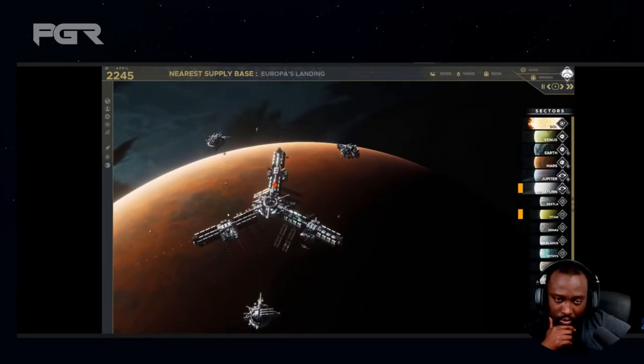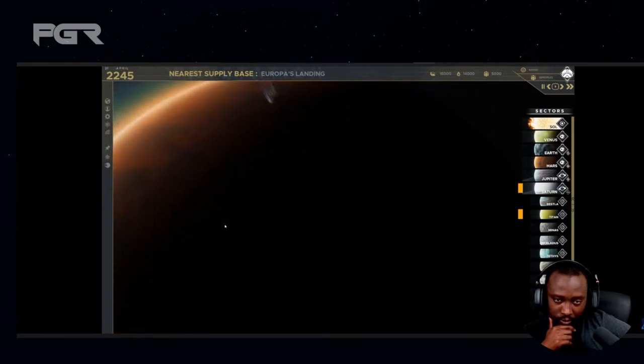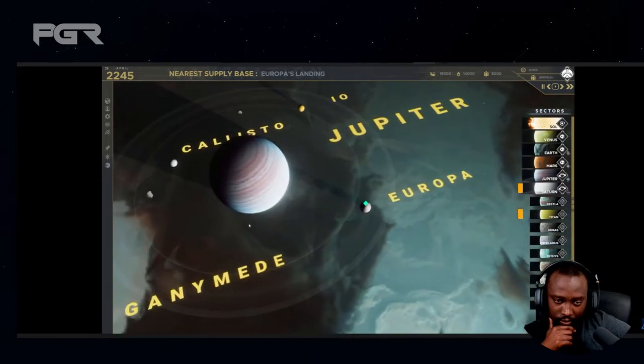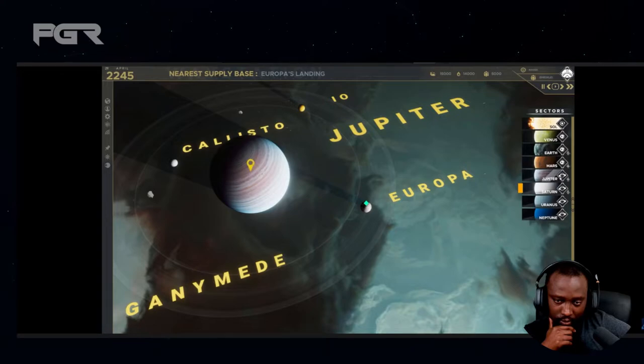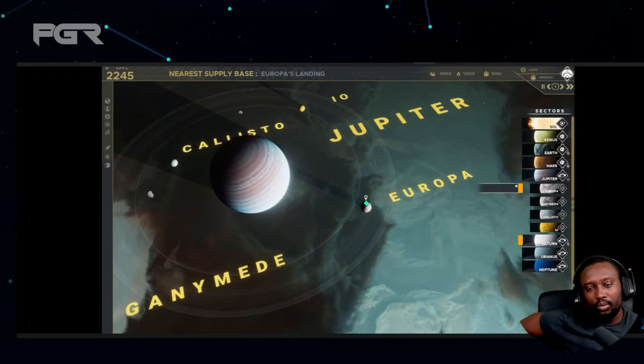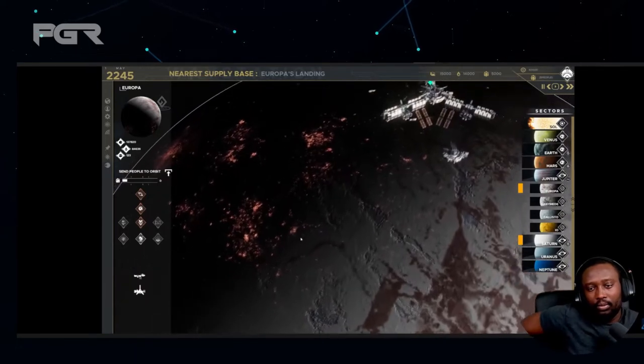Here is a look at Mars — again, some more stations orbiting around it. My understanding is that the solar system is the area in which the main campaign of the game will actually take place. It's a very familiar area to us humans. It's clear that some artistic license has been taken here, but I think that really adds rather than detracts.